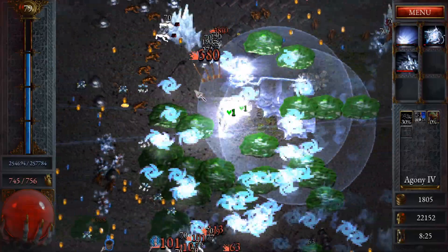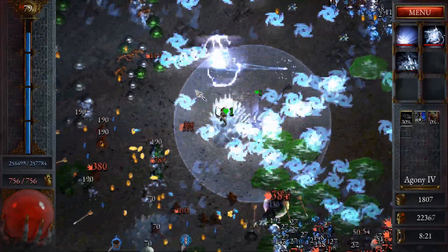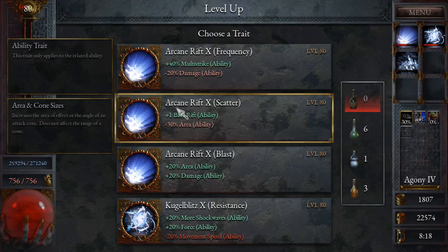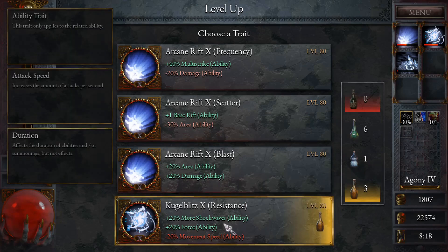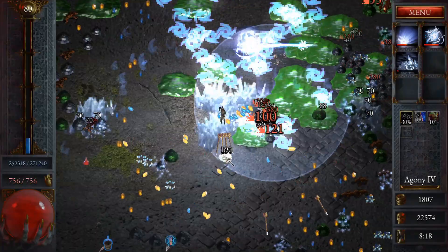I think I can get to Agony 5, and as far as I know 5 is the limit. There's a magnet on screen I didn't even see! Base Rift: plus 20% area — I doubled that plus damage, so that's 40% area, 40% damage. More shockwaves — I'm going to memorize that one and double the area one.